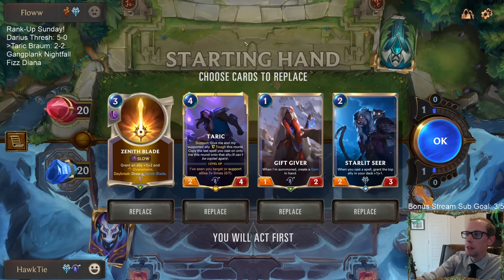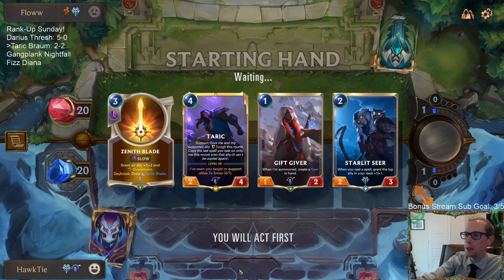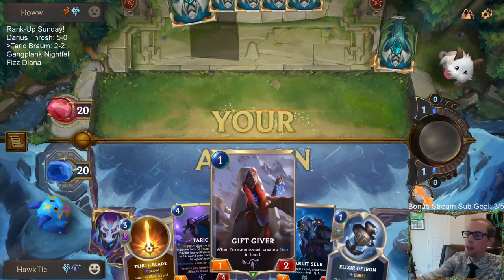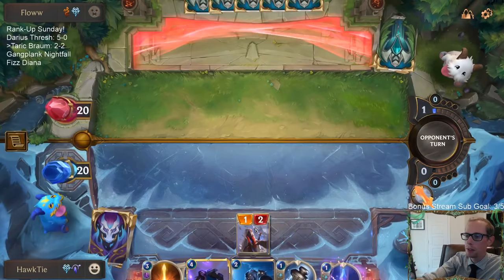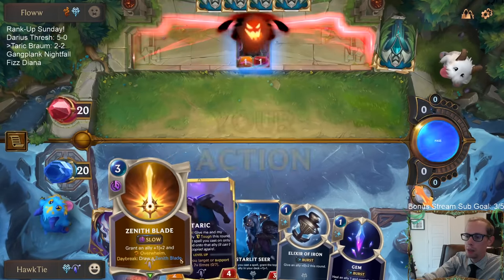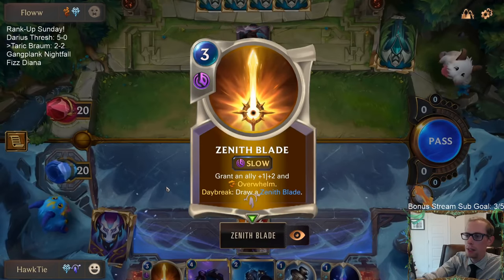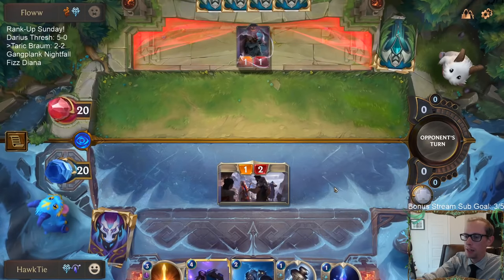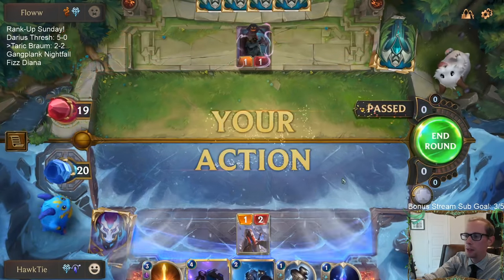May need some sun burst. I'm gonna keep all of these — keep Zenith Blade to go along with Taric with that Overwhelm. This looks pretty good. It's always the awkward thing: if we don't play anything on turn three and save spell mana, then turn four we play Taric and Zenith Blade Taric, but that means Zenith Blade was the second card we played and we would not get the Daybreak bonus — that part's always a little awkward.